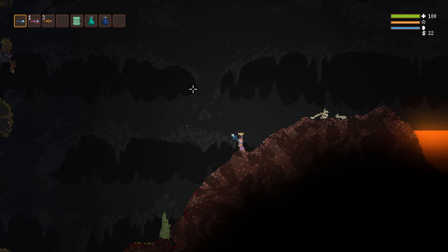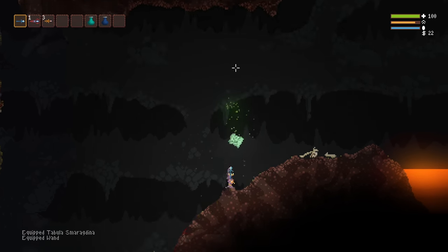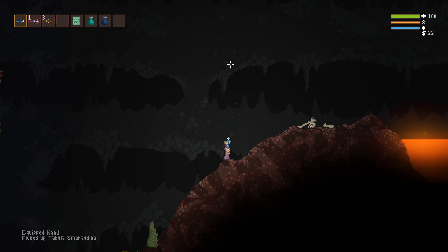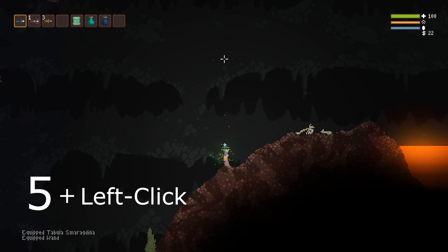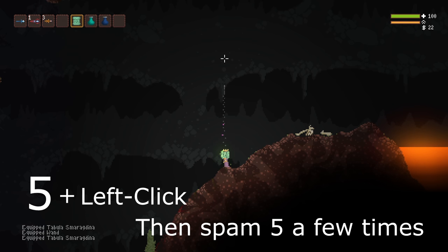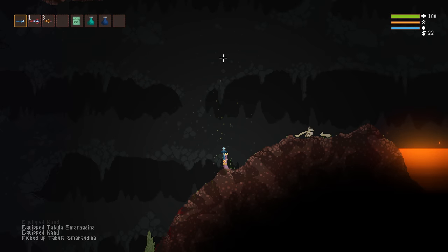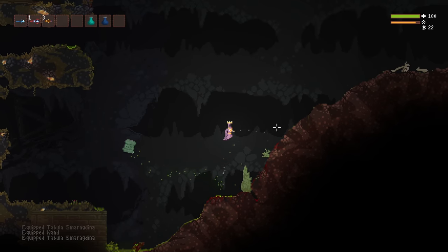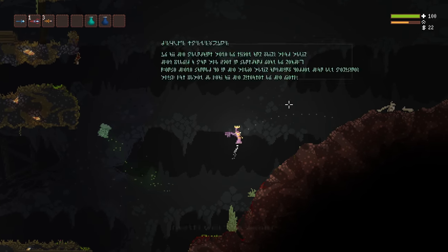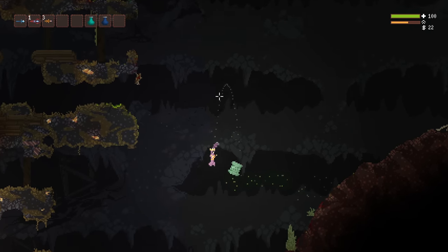At last, we have what I call the item possession glitch. To pull this off, you'll need to be aiming upwards with a wand equipped. Then, in this example, I'm going to press 5 to switch to my tablet at the same time I press left mouse to throw it, quickly followed by spamming the 5 key a few more times. It takes some practice to get the timing right, but when you do, you'll notice your player sprite with nothing in their hands, but it's as if you're still holding the item. You're then free to constantly throw it without even being close to it, as if it's possessed by a ghost, or as if it's another form of telekinesis.